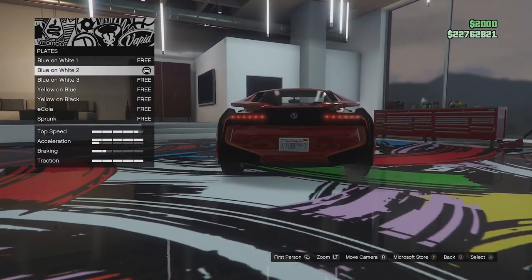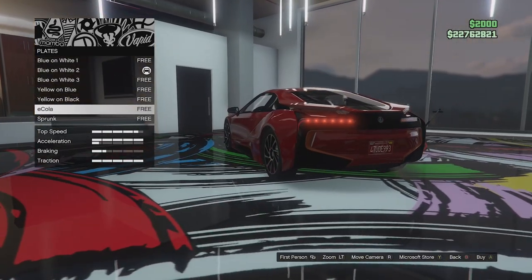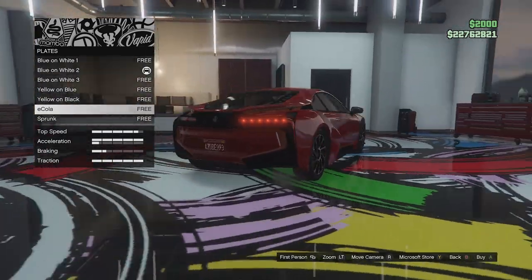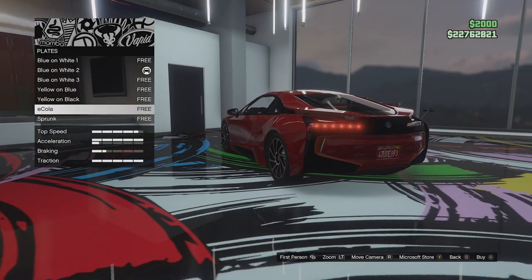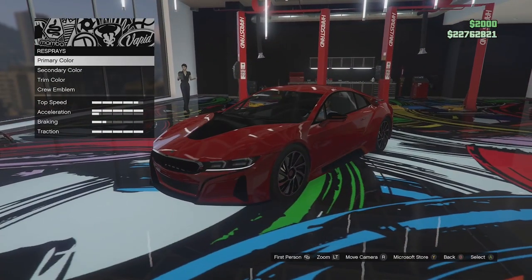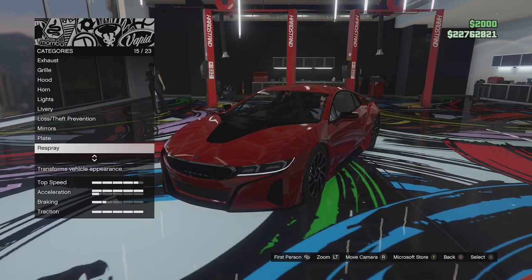The plate options — I'm going to leave it standard, but we've got the new Sprunk and E.Cola ones if you wanted to blend it into the bodywork. We'll come back to paints at the end as we always do. But we've got a trim option as well, which is nice to see.